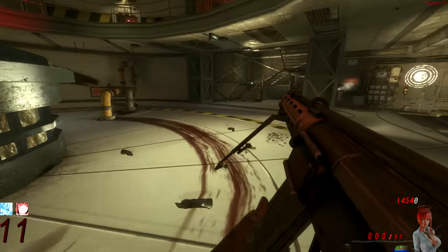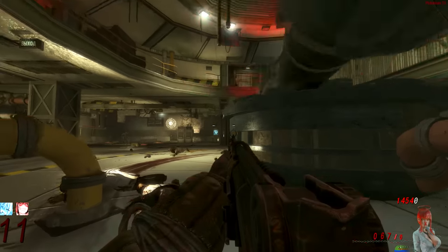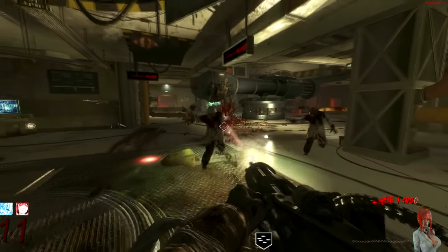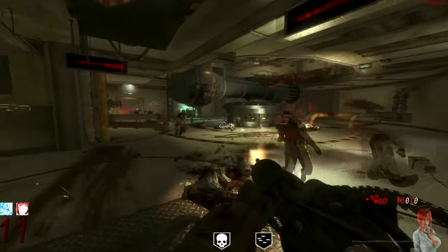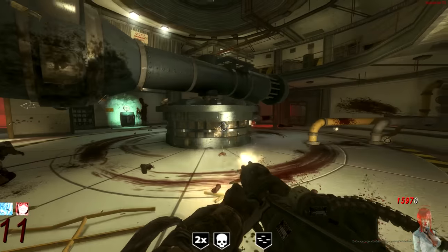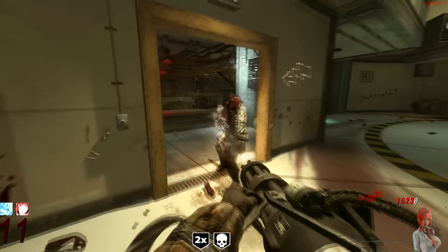One of the bigger mysteries on Ascension is the centrifuge — it only ever seems to help when you don't need it. It appears to activate completely at random; there's no specific trigger, no specific area to walk by, no timer. It will kill any zombie it hits — the zombie won't respawn and it does infinite damage. But it just seems to activate entirely at random.